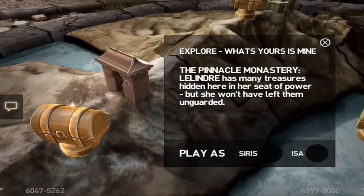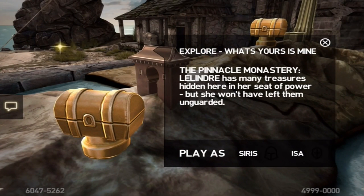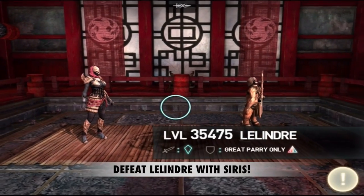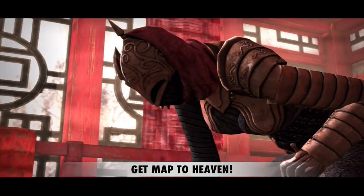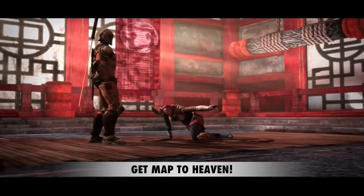In this video I'm going to show you how to get the Worker's Armor. You need to go to the Pinnacle Monastery with Cyrus and beat Lelindre. You'll find her at the last stage of the Pinnacle Monastery, and you need to defeat about five titans before you get to her.